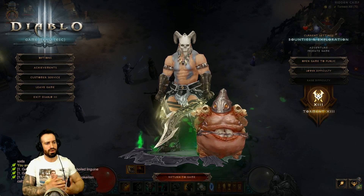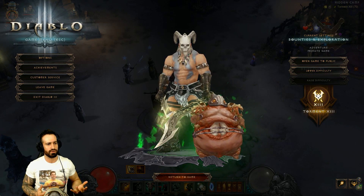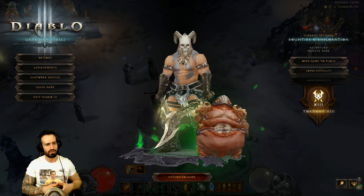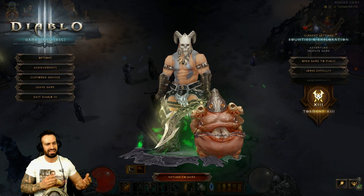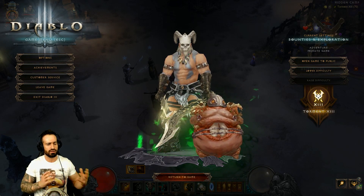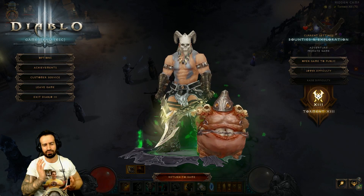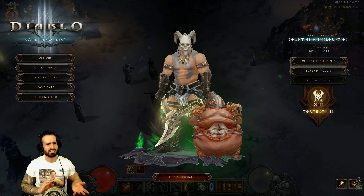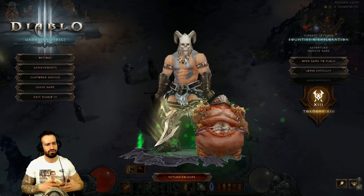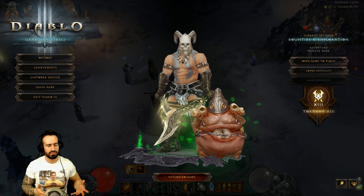We're talking about a new Barbarian build. I feel like I've mastered the charging build — the Immortal Kings 6-piece with Rekor's 4-piece. If you haven't seen those videos, I'll link them at the end of this video on my end screen. I've done some gameplay, completed a full build video, also the set dungeon. So I'm trying to mix things up and move away from that, and I've chosen to go for a Hammer of the Ancients charging build.